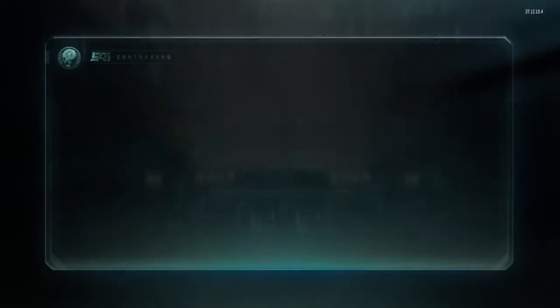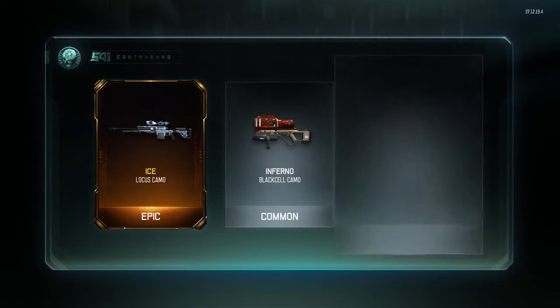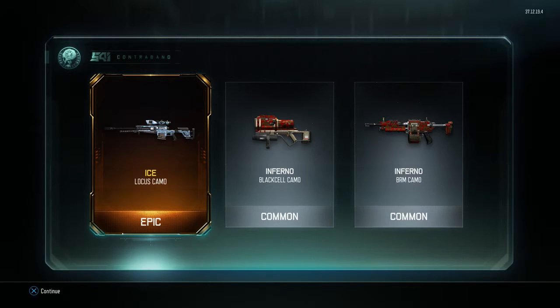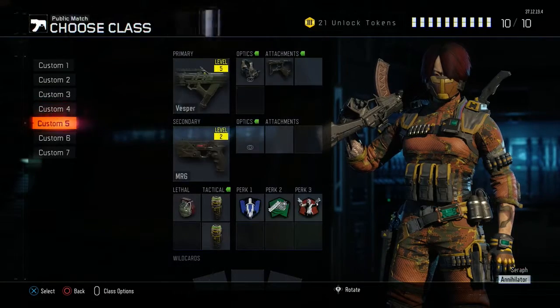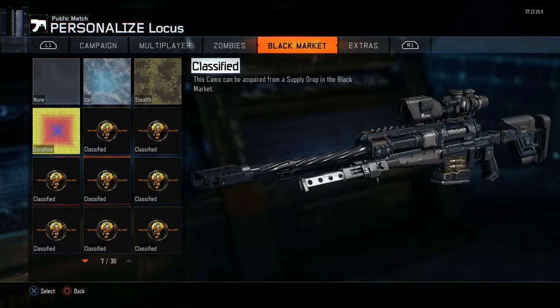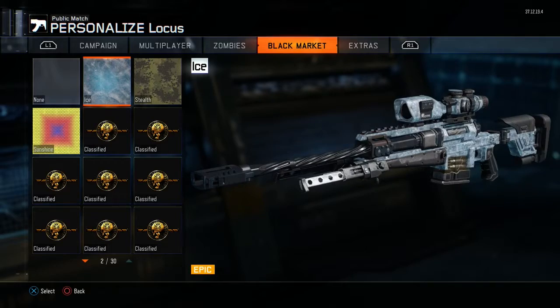On to the next one. Oh nice, we get an epic — got the ice one though, it's pretty nice — for the locust, might use that. When I try and use the locust... oh yeah, it's down here. Oh we've got sunshine for it as well. Yeah, locust — that looks pretty cool, it moves as well. The ice camo looks pretty cool.